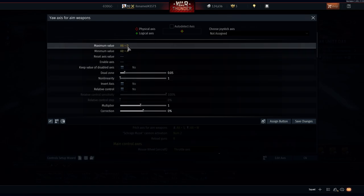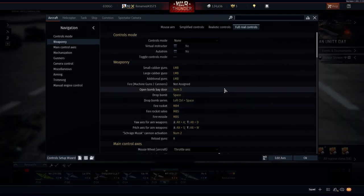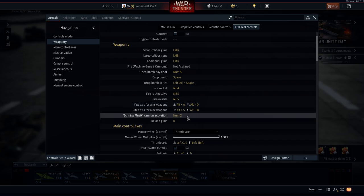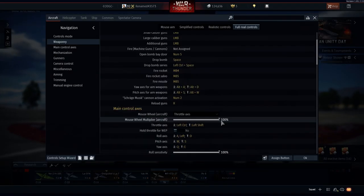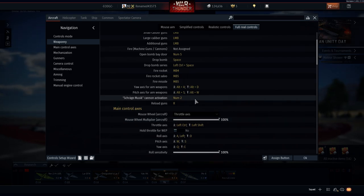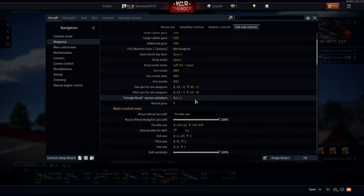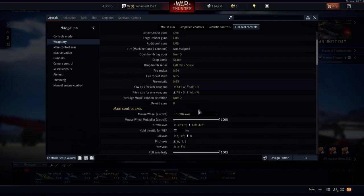I have maximum value at Alt D and then my minimum value is at Alt A. The only reason I set it like this is because I like to play the Heinkel H6 a lot and the Heinkel 177, which are pretty good bombers for the German line. For the Schräge Musik cannon, I put Numpad 2, which is for the cannons on the Dornier 217M — they have top cannons, almost like a gun pod, so you can attack bombers and give them a little sneak attack.